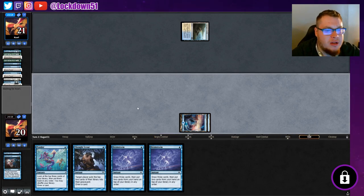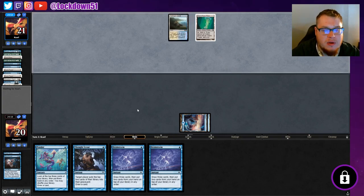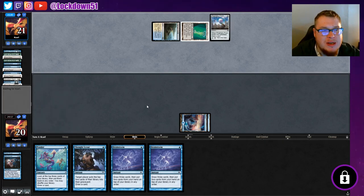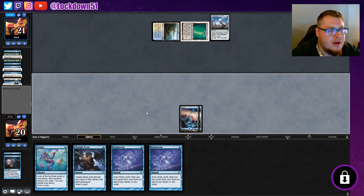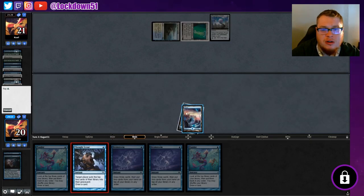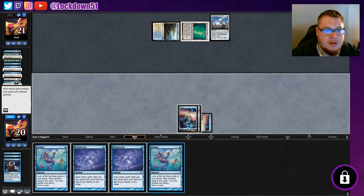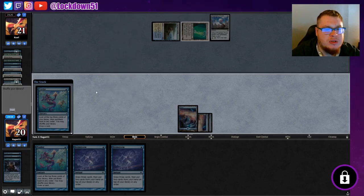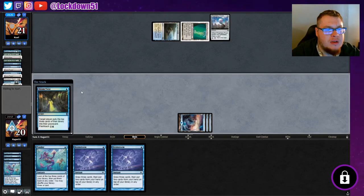Jace's Phantasm is not Pioneer-legal, actually — I thought it was but I think it's just before the cutoff. Anyway, we're getting all our card draw now. Let's Ponder to find something here. We'll put the Island to the bottom, keep Secret Keeper and Dream Twist, and draw the Dream Twist. Don't shuffle. We've got a Secret Keeper coming up next which we can play if we need to.